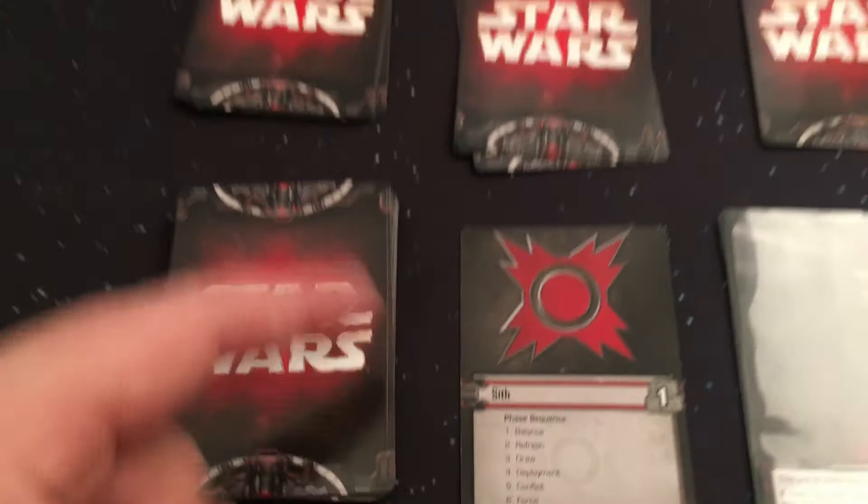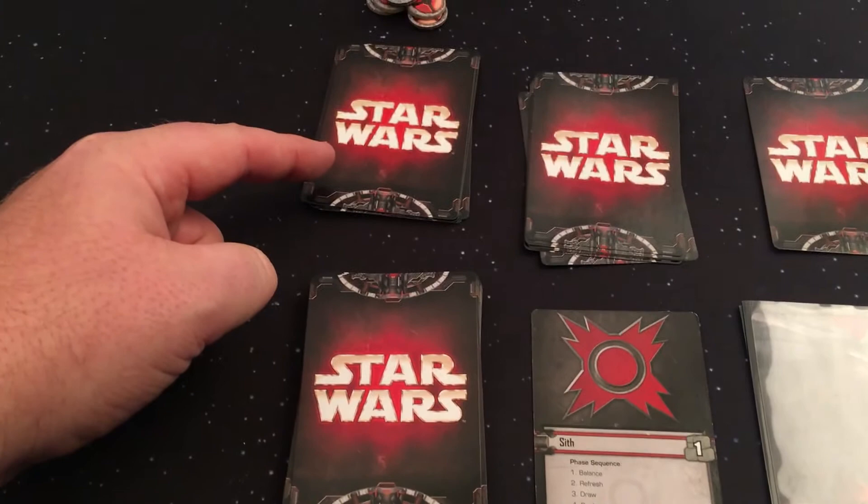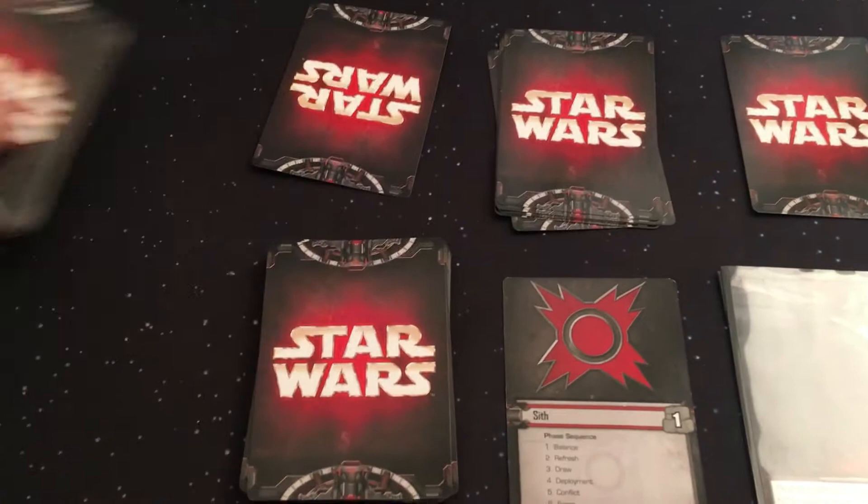Draw: do not discard any cards from the AI hand at the start of the draw phase. Return the AI's hand to its reserve value by drawing from the command deck. If the AI player's hand has cards equal to or greater than its reserve value, then do not draw any cards. Shuffle the AI player's hand.